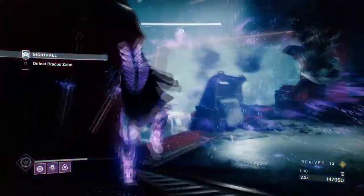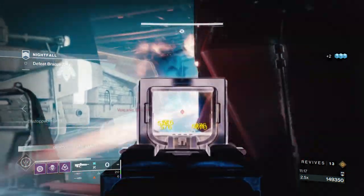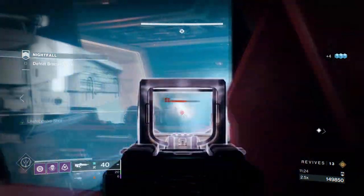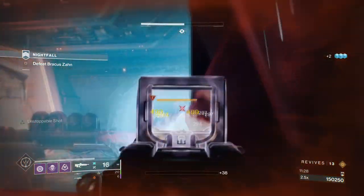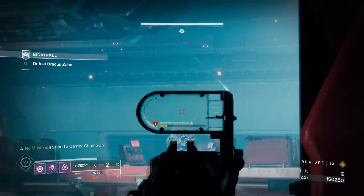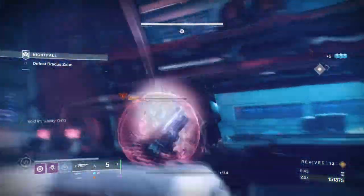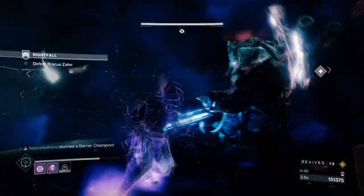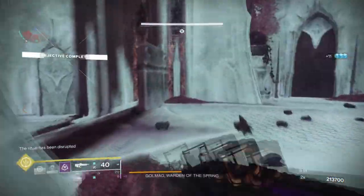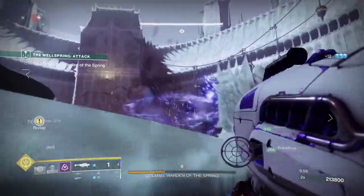This build covers everything: heavy ammo on demand, constant invisibility, ultra-fast Super regen, the ability to take out shields quickly, and creating wells for quick energy — all waiting for you to pick it up. I like this build as it leans heavily into the 'everyone benefits' scenario. Hunter Stasis and Void Supers are great for ad clearing and going invisible to help teammates, but this loadout also provides debuffs and more firepower when needed. This covers all content in game, so you'll have a build for even the newest content introduced.